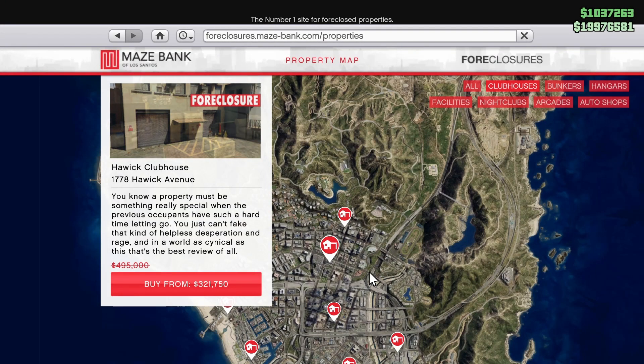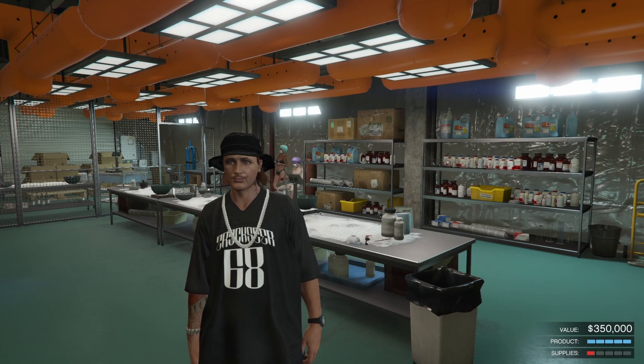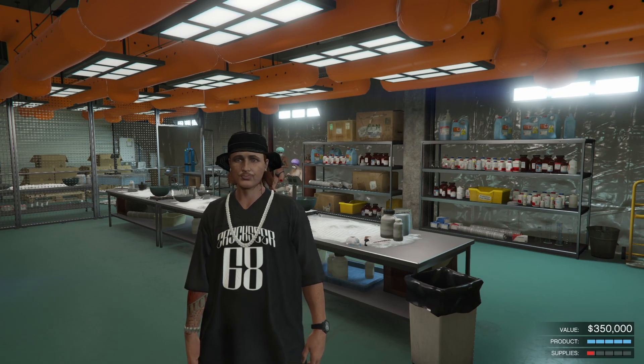For discounts this week, we have 35% off MC clubhouses and renovations, as well as 35% off MC businesses if you don't own them already — that being cocaine, meth, stuff like that. I'm personally a big fan of the MC businesses, especially cocaine. It's a great passive business if you just like chilling in free mode, so go grab these while they're on sale.